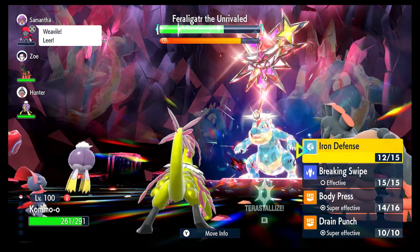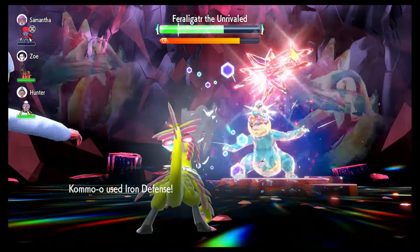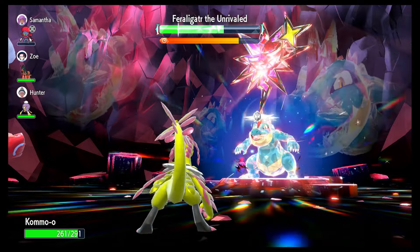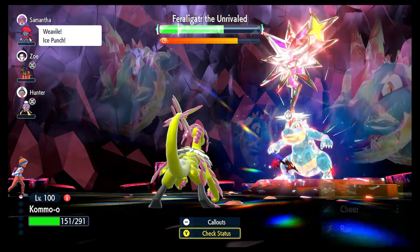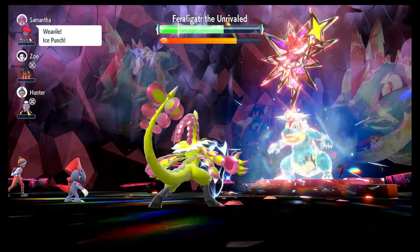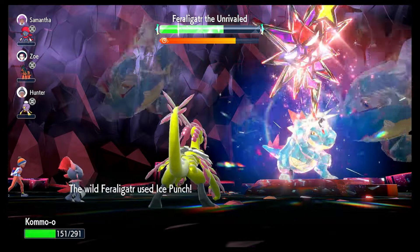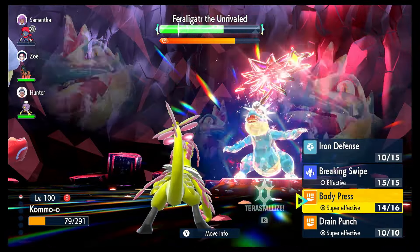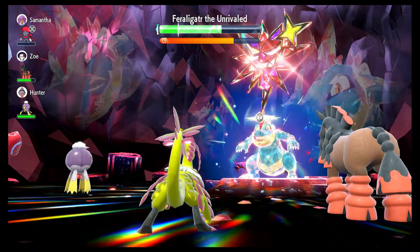The ability doesn't matter, which is one benefit. Iron Defense straight away — outspeeding him because of the Speed EVs. Ice Punch there is going to take off a lot of health as we slowly build that Iron Defense back up. We're at plus four again, which means we can start to use Body Press if it's getting too sketchy with our health. My recommendation is to slowly build this up, but also rely on Cheers and Body Press hits. A Cheer goes straight away — it's an instant move.